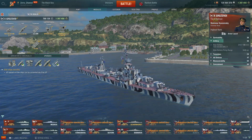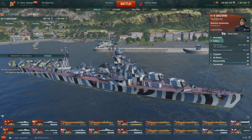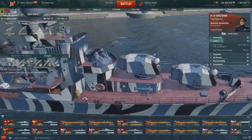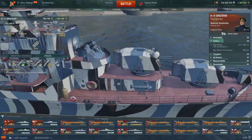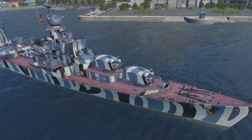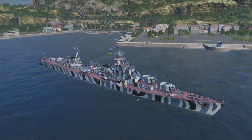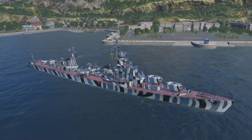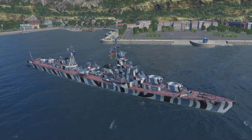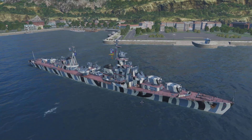She does have smoke, and I believe it's close to a regular Soviet smoke, but you don't have a lot of charges. The downside I'd like to talk about is actually the range — the fire range is 13.8 kilometers, and this is without Advanced Firing Training and without any upgrade module. At tier 10, that's bad. Really, really bad. I urge you to do everything in your power to get better range, because 13.8 kilometers is bad even for a tier 7 cruiser, let alone tier 10.